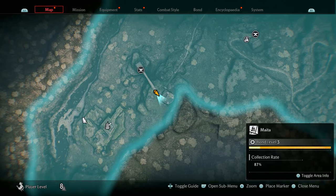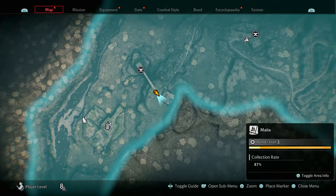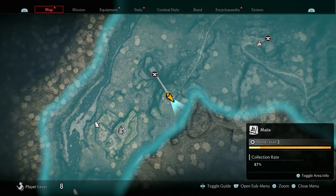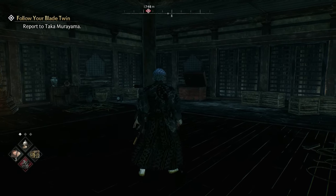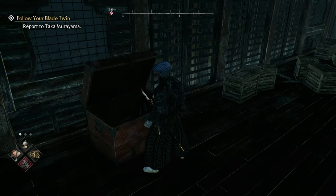The next collectible is the treasure chest which spawns right where my marker is, in this building. You can spawn by the Veiled Edge banner and run all the way across the bridge until you get to the building. There will be two or three guards watching over the treasure chest, but once you head to the back of the building you'll be able to get the chest.